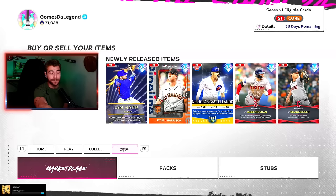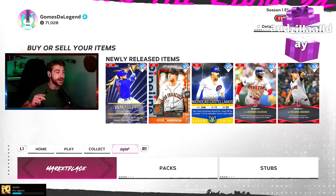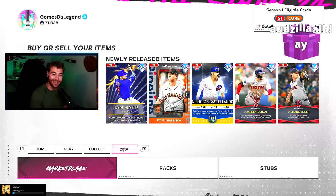I promise you, there's a new content update, but for some reason there's no new cards in the pack — newly released items. That's weird, isn't it? Yeah, it's a program today. It's Jackie Robinson Day, it's 4/15, happy 42 day to everybody, and there's a new program out in MLB The Show. I can't believe I'm saying that, but it's true.